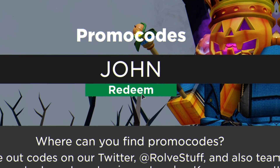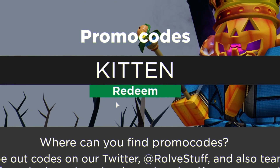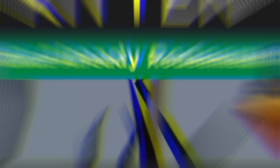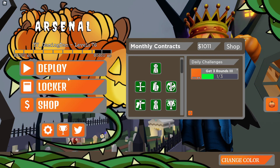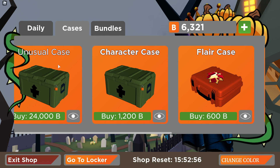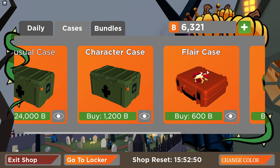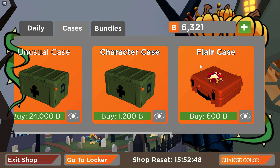We've also got code 'cbrock', which will give us a Phoenix skin. Then we've got code 'john' — make sure you are putting in the capitals like me. After that you finally have the code 'kit' — redeem that one. I could already redeem it, but I'm not too sure whether I want to save up for the unusual case or buy a skin case — I'm in a bit of a dilemma.